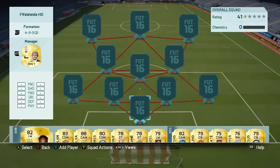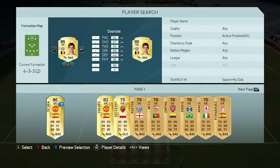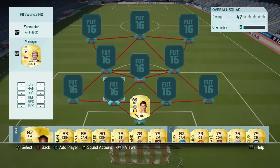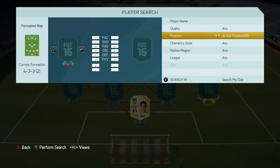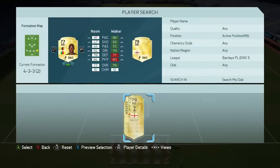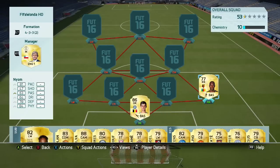We're going to kick off in goal with a really good goalkeeper. Pace and strength doesn't particularly matter for that position, but Courtois is a very solid goalkeeper — really recommend him. We're going to put this on the Premier League and then go for Nayom. You could go for Walker, although he's not as strong. Walker has more pace than Nayom, but Nayom has 87 strength and is a cheaper option — very good going forward.